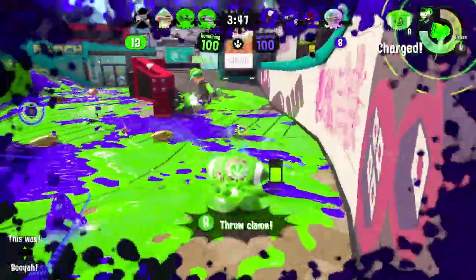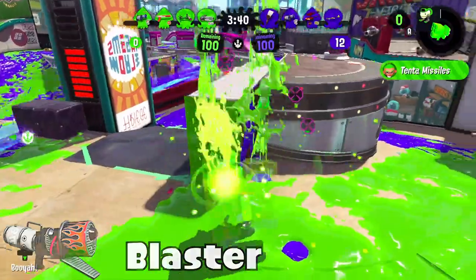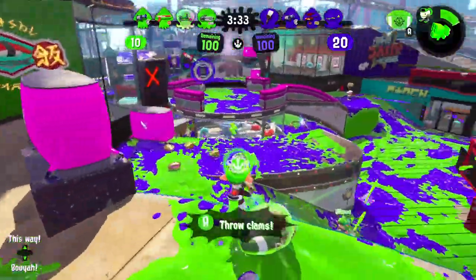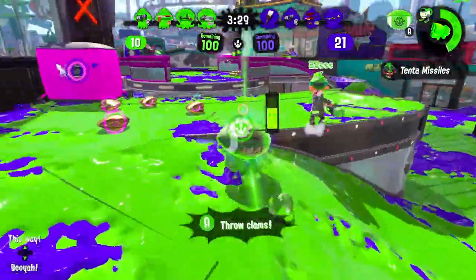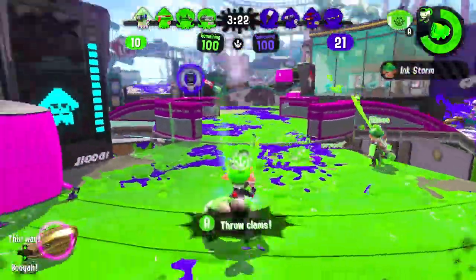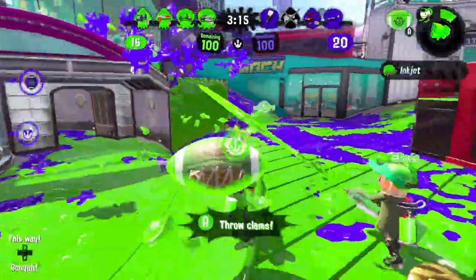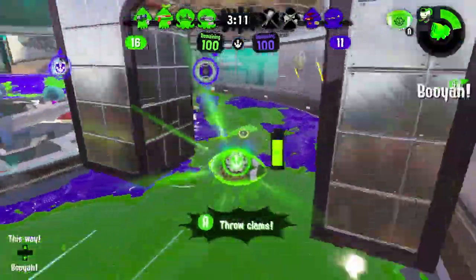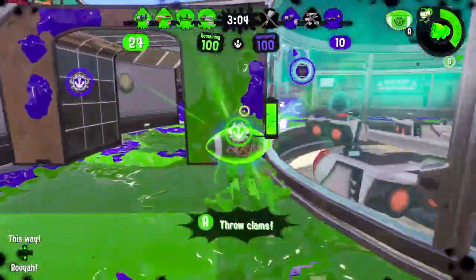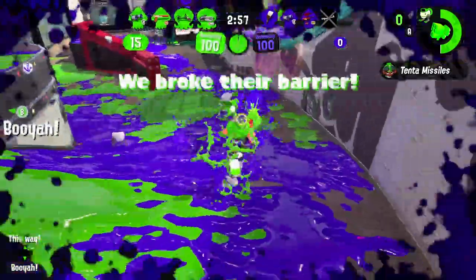Regular Blaster — the main weapon itself is really good. Its painting power is better than some other blasters. But the biggest issue is that it has Toxic Mist and Splashdown, and just from naming those two you can tell it's not great. You have to play on the ground a lot with the blaster — you can't just jump in the air like you can with the Kensa Splattershot Pro. I think it's a good main weapon with a bad kit — that's literally all it is.